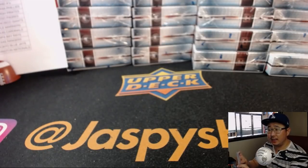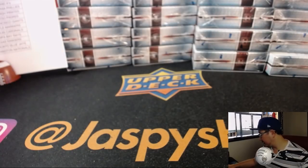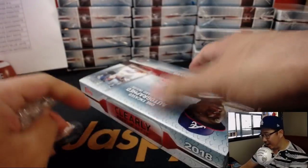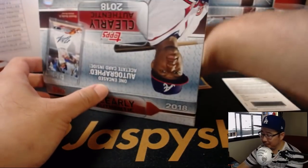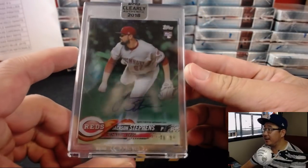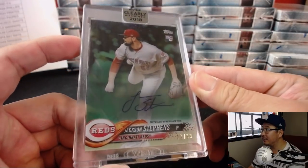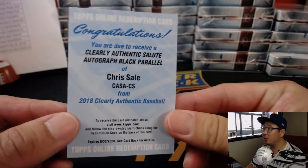This product will be all pick your team — we don't have very many cases of this. Nice start, next box. There's about two to four redemptions per case. We've got another redemption in this one plus the hit. Jackson Stevens, 78 out of 99 — that one is for the Reds, going to Jerry Bennington. The redemption is Chris Sale.